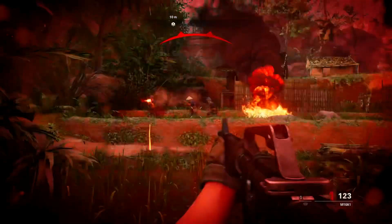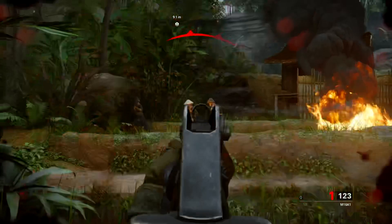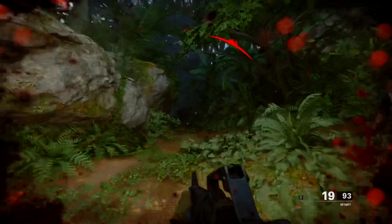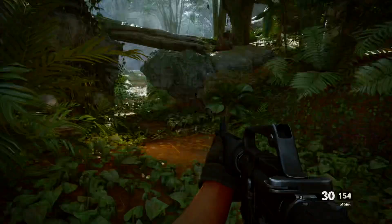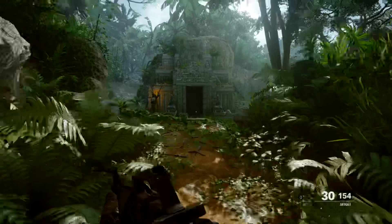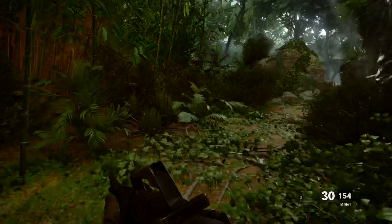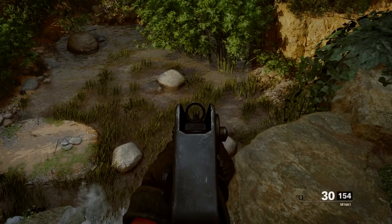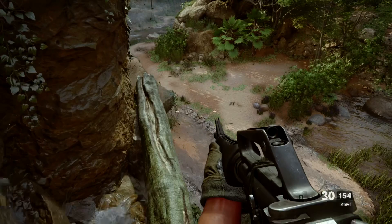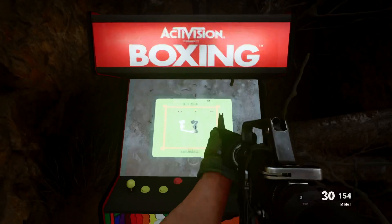The next two are on my favorite campaign mission of all time, known as Break On Through. The first one — the Boxing Game — you could very easily miss if you make the wrong decision. You can get this pretty close to the start of the mission. Once you make it past the first wave of enemies, stay left, finish off the enemies in that area, then take a sharp right where the cliff ends, jump down, follow the log path, and you'll see the Boxing Game right there on your left, hidden in a cave. This one is very easy to miss.